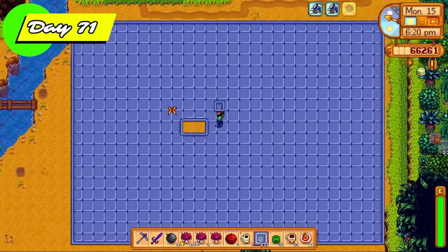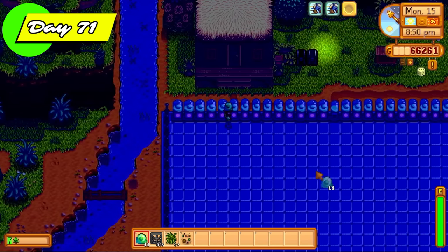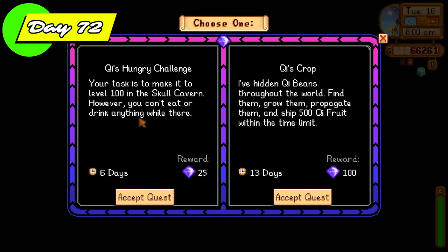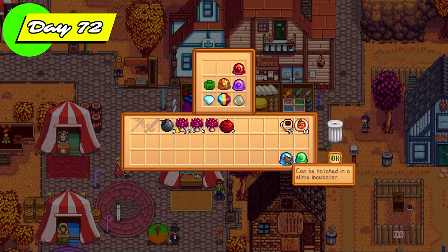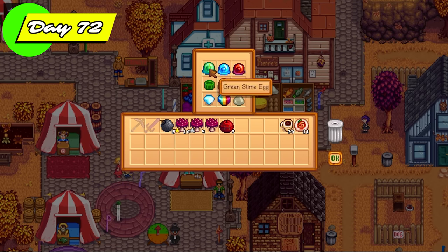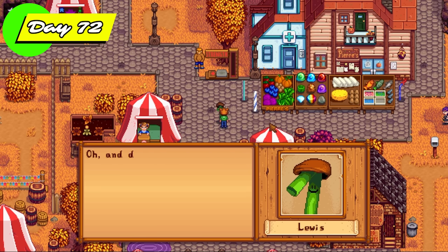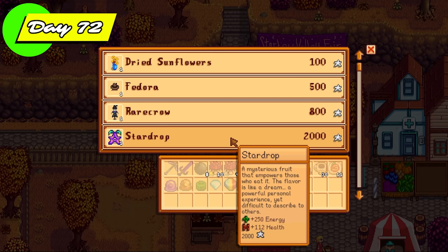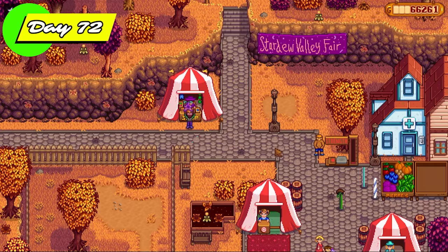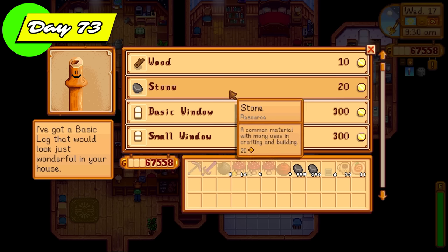This is going to be a full-on slime rancher farm including the greenhouse. I also spent a great majority of resources doing up the Ginger Island farm — I want to have a huge slime farm over there. It was time for more Qi quests — going for Qi's Hungry Challenge: make it to floor 100 without eating any food. For the Stardew Valley Fair, I put slime eggs and dungeon items into the Grange display but only got third place. That didn't matter because I just gambled on green and got the star tokens I needed to get the star drop.